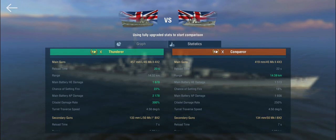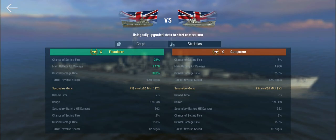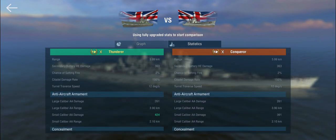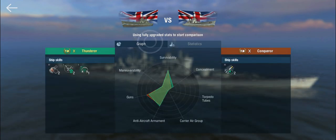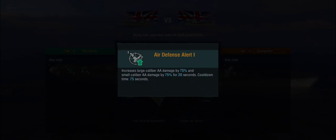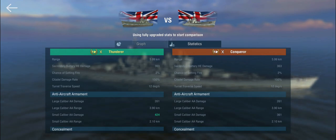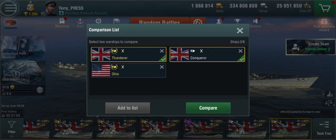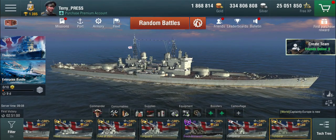The 300% citadel damage rate — don't let that fool you, you're not going to be scoring many citadels. The absolutely dreadful 4.5 degrees per second turret traverse is a concern. Secondaries are completely identical — eight sets of twins with just under six kilometer range. The Thunderer gets slightly better AA and also gets defensive AA, giving you a 75% boost even on air-defense alert 1. Concealment on the Thunderer is pretty good — which is funny because visually the two ships look completely identical.